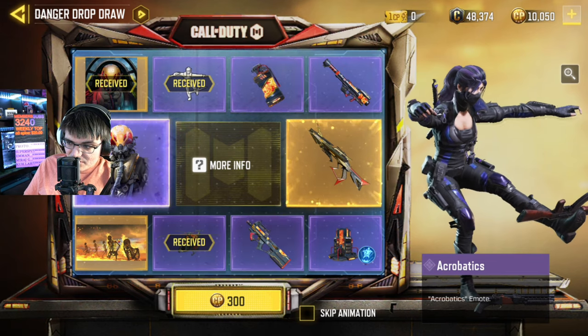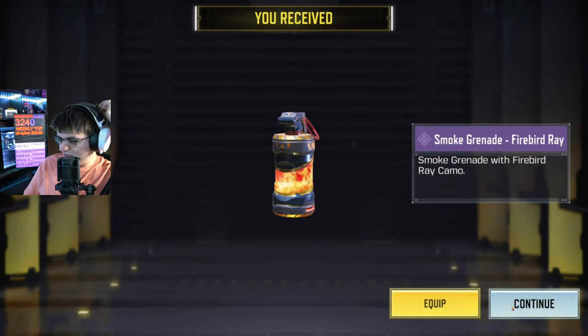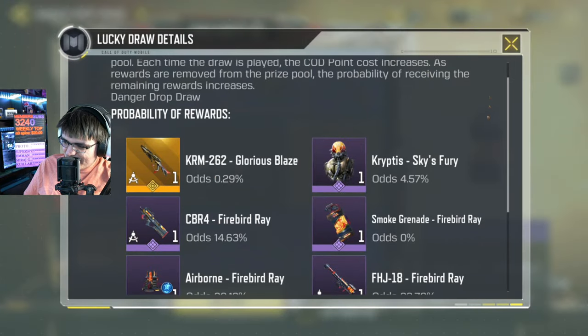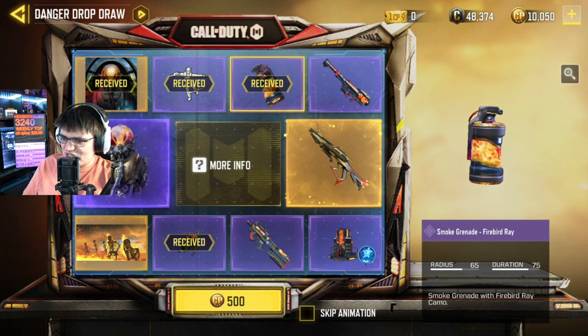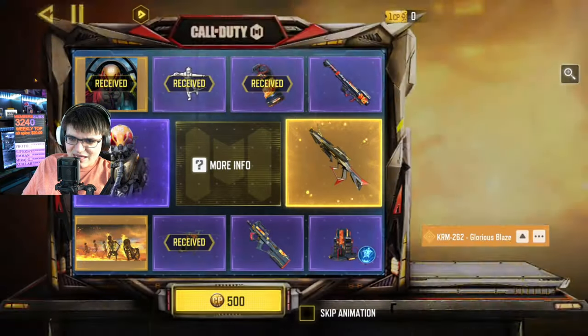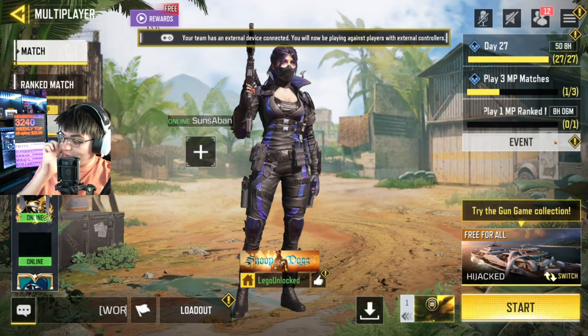I usually don't want the calling card, but I'm not gonna lie, that calling card is kind of god-tier. Got the smoke grenade. I like the way this looks. I don't think this one's worth it overall — there's nothing else good you get. We've already spent about five bucks on it. We could go in-game to see if the smoke grenade has a unique effect because sometimes these do. Oh, that draw itself looks kind of sick.